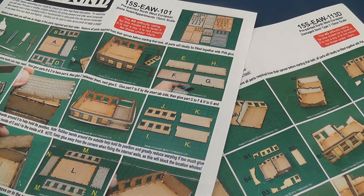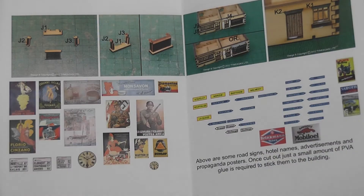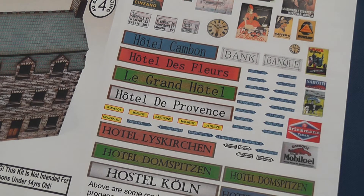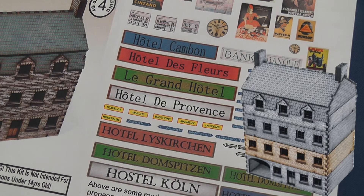Packs consist of a set of double-sided colour instructions and thoughtfully included road signs, advertisements, and posters in 15 and 28mm scale, including French and German names for your hotels, as well as the coloured parts required by your buildings. It's worth noting that you can buy additional stories if you want to provide some further living space for your little people.